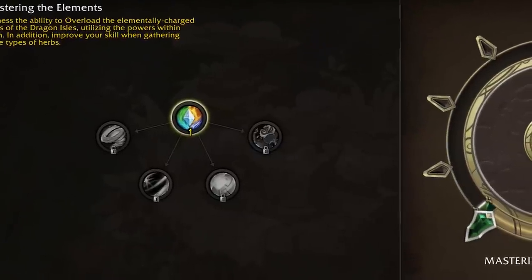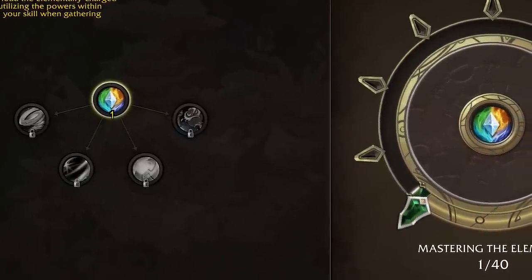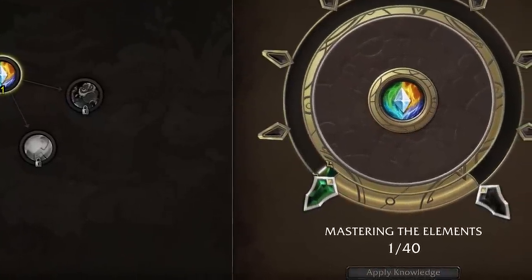These days, though, basic materials have gone down in price by quite a bit. They're still worth money and get sucked up by the regional auction house super quick, but your approach is going to be a little different after one month in. So I advise the new generation of gatherers to invest their specialization points into Mastering the Elements — a tree that focuses on elementally infused versions of herb and ore nodes. You get a special ability to overload these nodes for elemental reagents, which are pretty valuable and needed in most profession recipes, so they're always going to move.